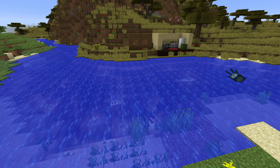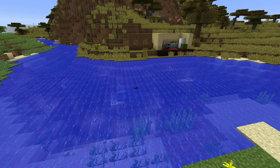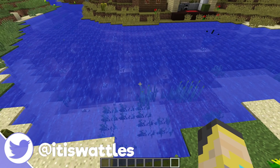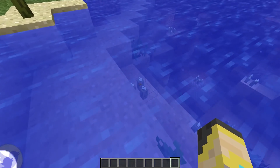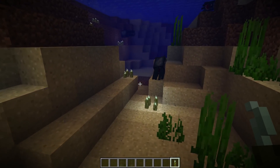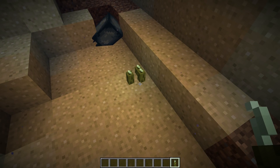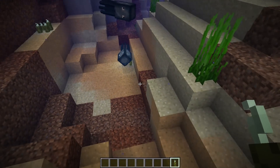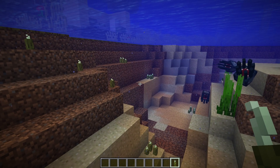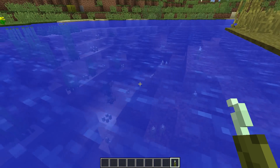Of course you can use sea pickles for lighting up your river, your lake, or whatever you need. Pickles are interesting because if you put them underwater on one block — one, then two, three, four — it keeps getting brighter and brighter. So you can use that to light up a lake, a river, a pond, an ocean. Now that's a little boring, a little lame, a little basic.